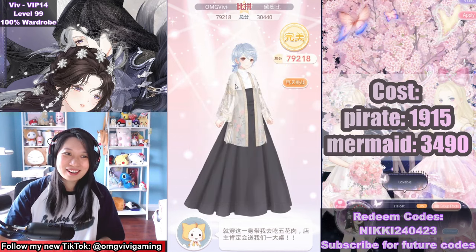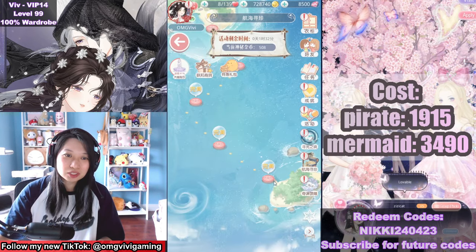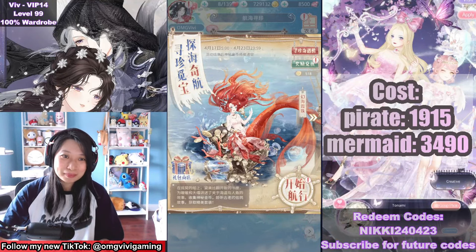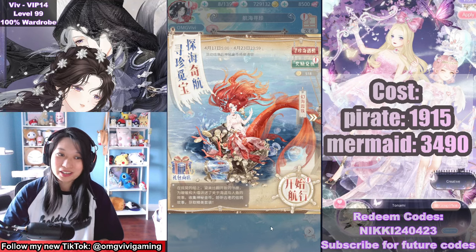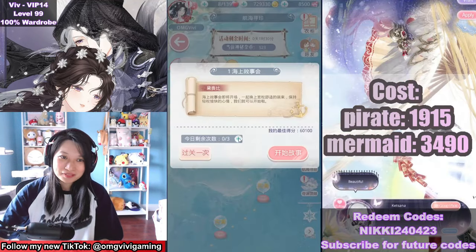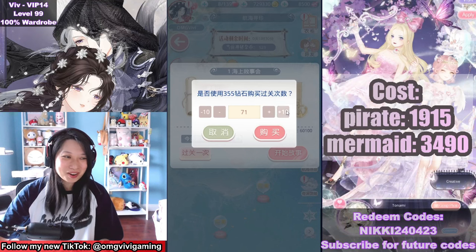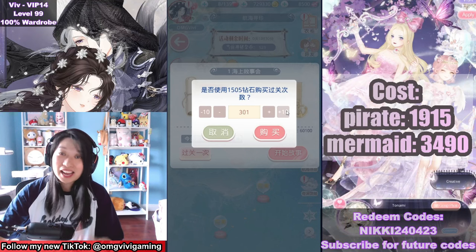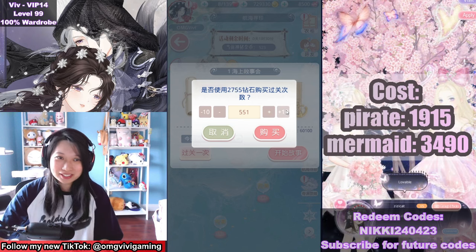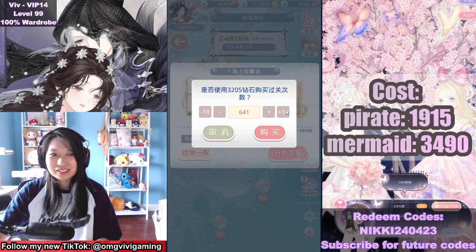After you're all set, it is time to gem. If you want the pirate suit with the ghost hugging you, that is going to be 1915 diamonds. If you want the mermaid as well, that's 3490 diamonds. The safest thing you could do is gem on stage 1, because then you don't accidentally gem on stage 2 and stage 3, which are the question and answer stages. I've seen that happen before and that is a very, very sad thing — you'd be answering questions for a very long time.